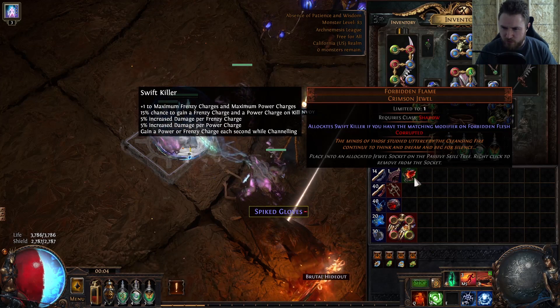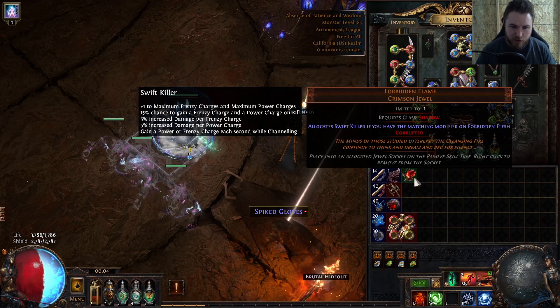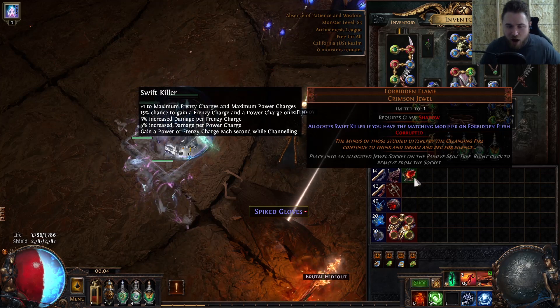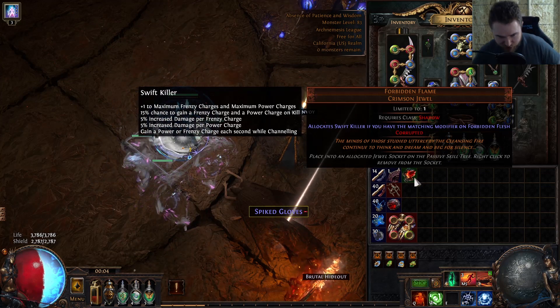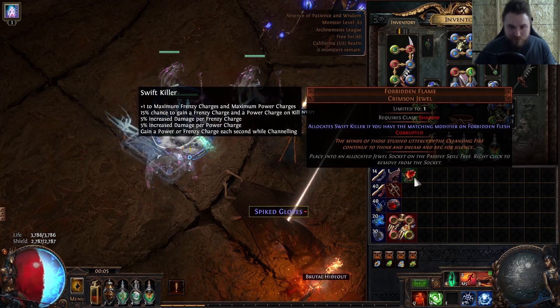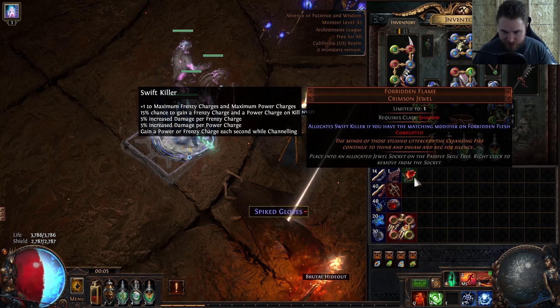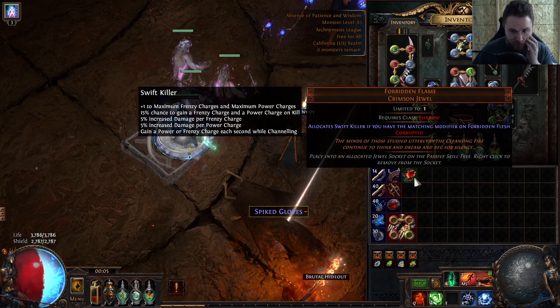What is this? Requires glass, shadow, swift killer. Wow, that seems like it might be a really good one. Not like giga good, but it's not a crappy one. I feel like that's one a lot of shadows would want.